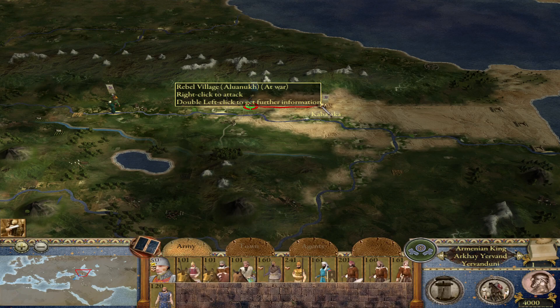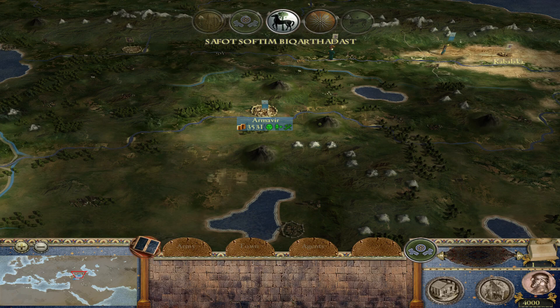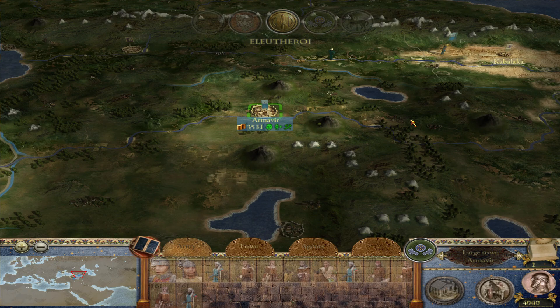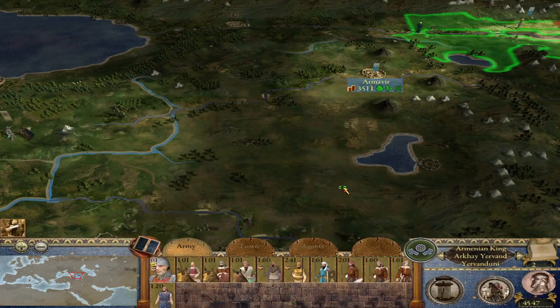This royal army right now should be more than strong enough to take out Kabalaka. Let's go. Let's quickly see what the AI has done — the Georgian army seems to have retreated. I don't see them at first, but there they are. Hopefully they stay there and don't attack me.